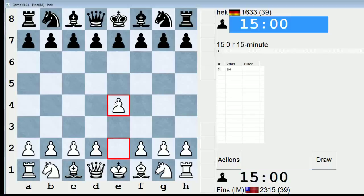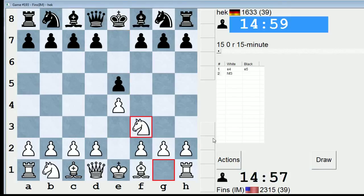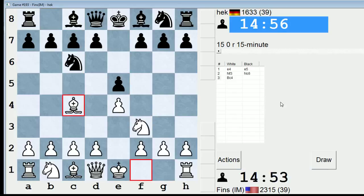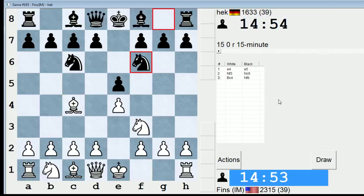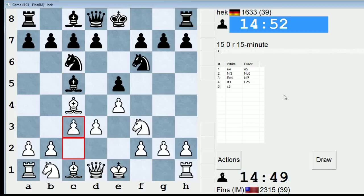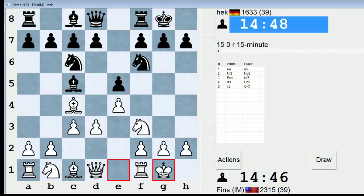Hey guys, this is John and I am playing Heck in the 15-minute pool on ICC. Heck is quite a bit lower rated than me at the moment, 1633. I'm going to play Bc4 actually — I'm not going to go into the Ruy Lopez. I'm going to play this a little more flexibly. I had to wait a while to get this game and I know I've been playing with some pretty big rating mismatches lately, but hopefully we have an interesting game.